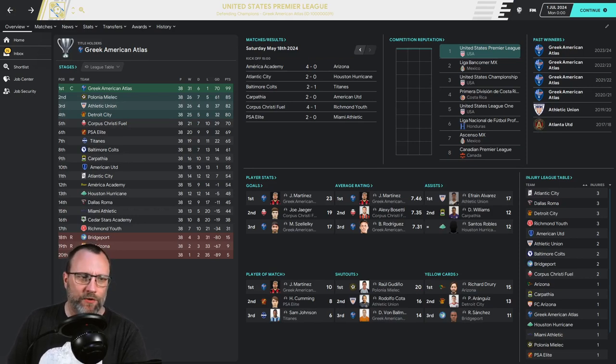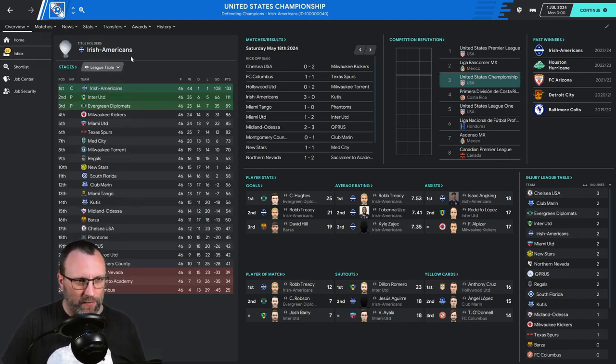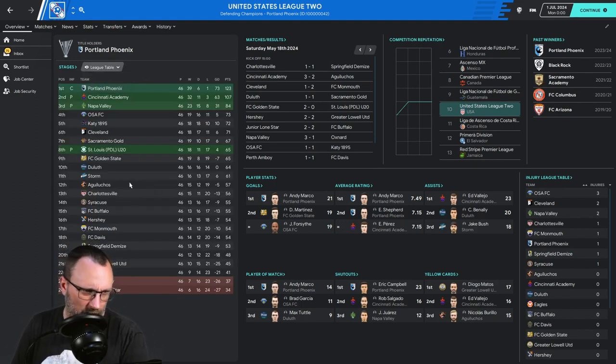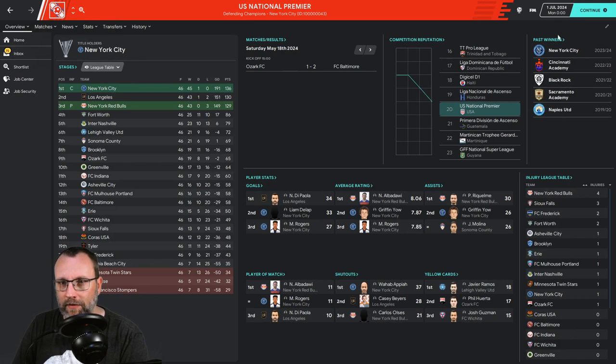I kind of want to see more where the lower league teams are. You can pause to check out each league and see where they are five years in. Looking at how promotions and relegations are going — interestingly enough, the academy teams are going to make it ahead of their parent clubs more than likely. In the National Premier, I can see LA and New York City, so we're starting to see some teams get through.